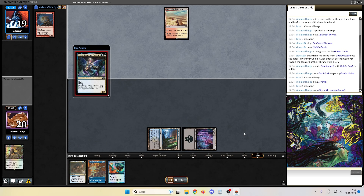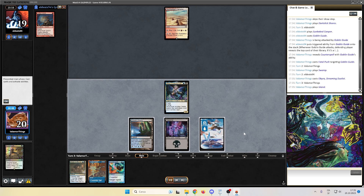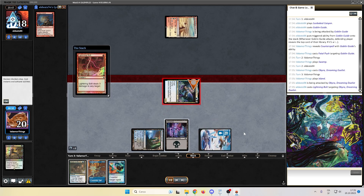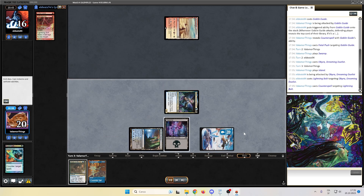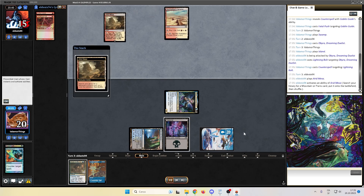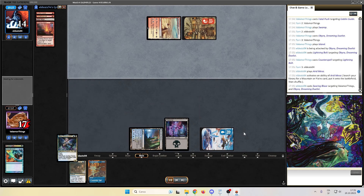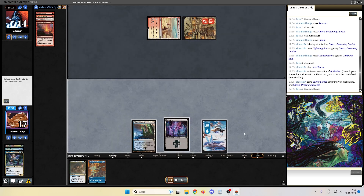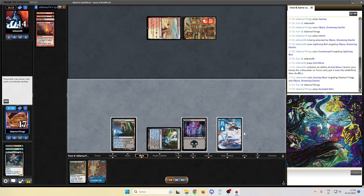We draw an Island — nice top-deck. We attack with Obaira. Opponent Lightning Bolts — I think we made a mistake here. Our opponent can now easily Searing Blaze Obaira — yeah, they're doing that, at sorcery speed. I think I made a mistake. Maybe I should have kept the counterspell. Let me know in the comments. Secluded Glen tapped — we don't have any fairies.